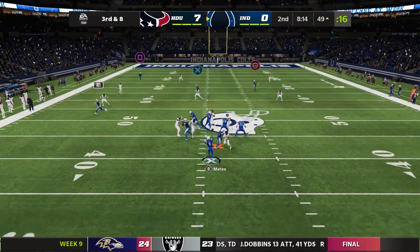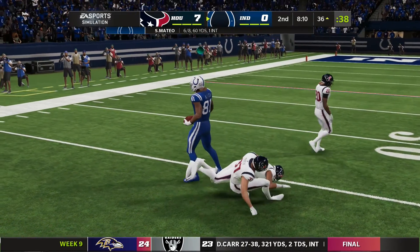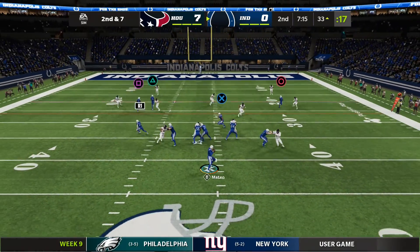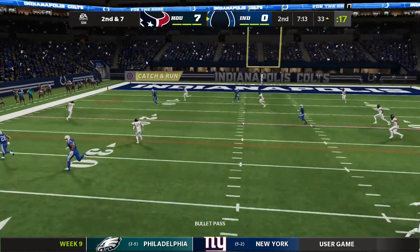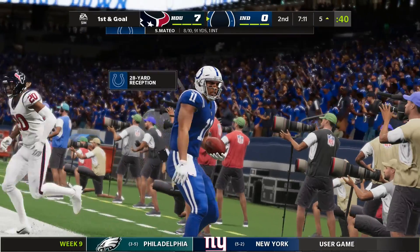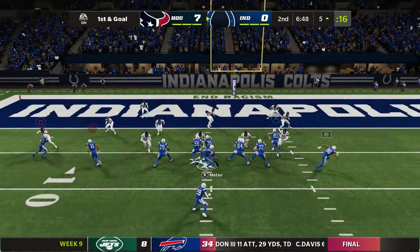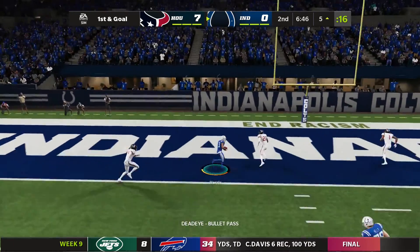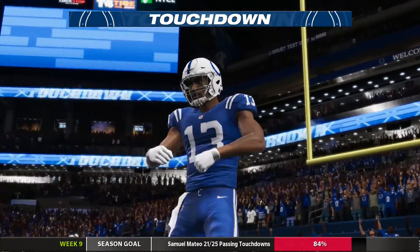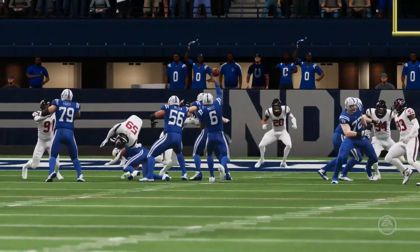On third down, he'll drop to throw. He's got his tight end, Mo Allie Cox — complete. And he is going to have a coached first down. His ability to make people miss in the open field can really generate big plays for an offense. Left side taken in by Pittman, and he will reach the five-yard line before going out of bounds. They'll stick with the passing game, now he's getting his target — and it's caught for a close touchdown! Touchdown! His fourth touchdown on the year.